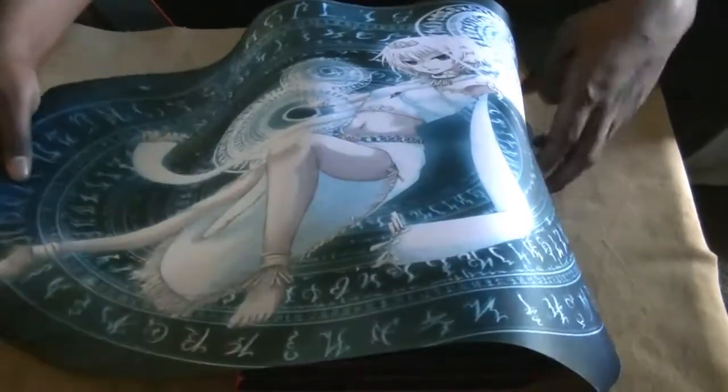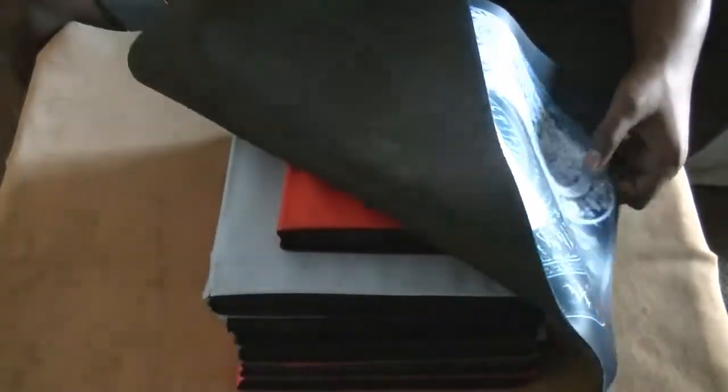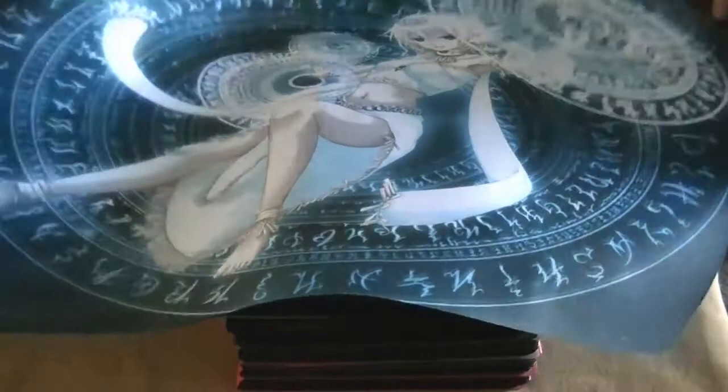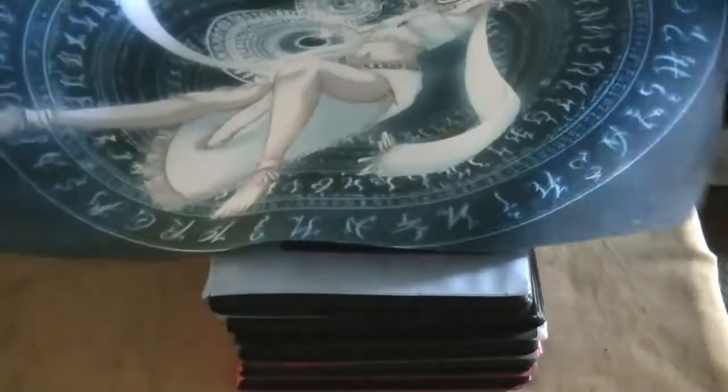Next one is an aluminum mat. It's pretty thick, looks really nice. I know people like anime and all that other stuff, so I tried to broaden my horizons and get this type of mat. It's aluminum — she's looking all sexy.